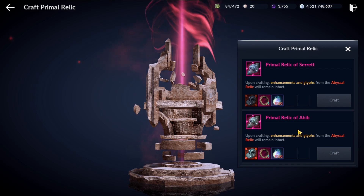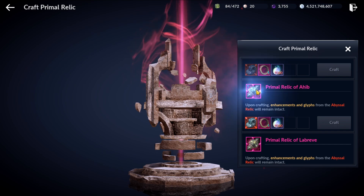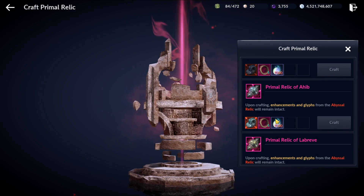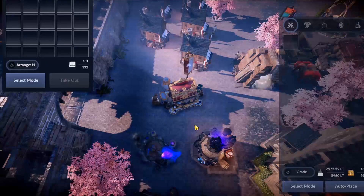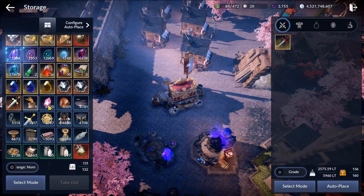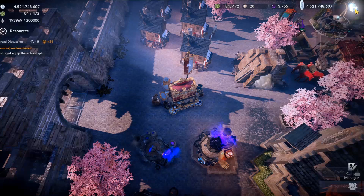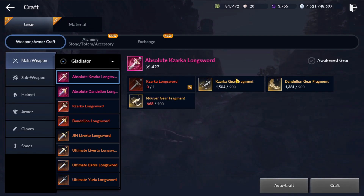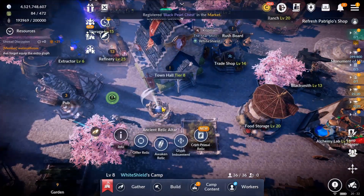So for this super short progression video, we are just going to craft our Ahib pink relic. We need 1000 magical essence here. Let's go to our bank, our storage, get our magical essence out and go to our craft menu. You should do it at your relic altar.